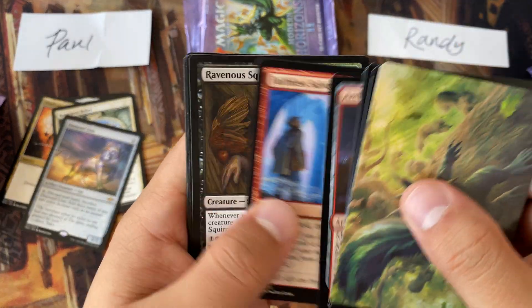You don't even hit a fetchland to get your money back, but Cabal Coffers sure helps. We have Fractured Sanity — nice — and that is it for that pack. Then we have Search the Premises, Sylvan Anthem, and a Dark Moss Bridge. Just two bulk rares. That's fine.